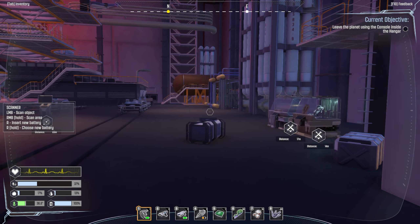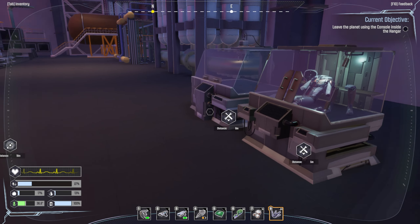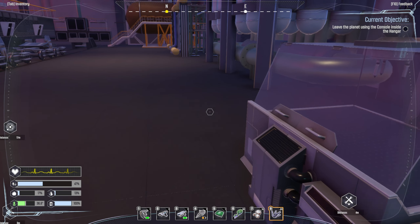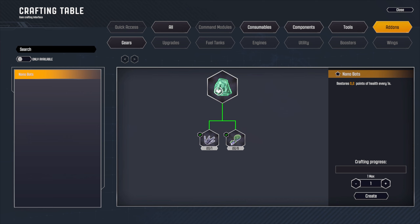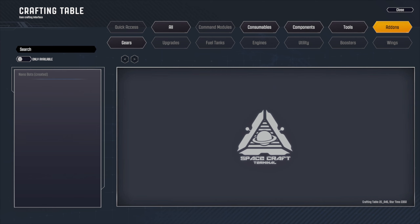We have our drill and everything except for our gathering gun is battery operated. Let's see what we can make here - add-ons. Nanobots - we can make that with lead and plant material. Let's create that. Alright, that's a one-and-done deal.